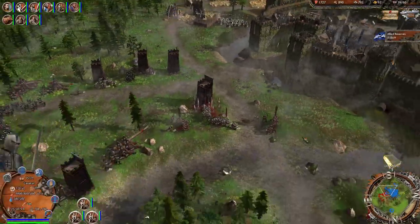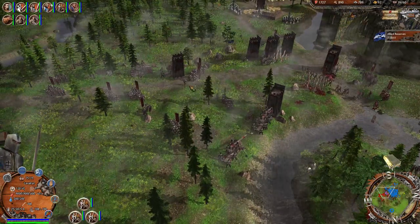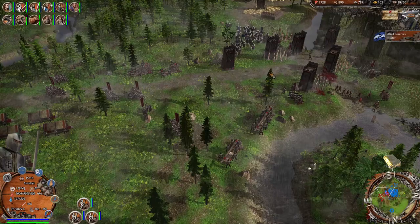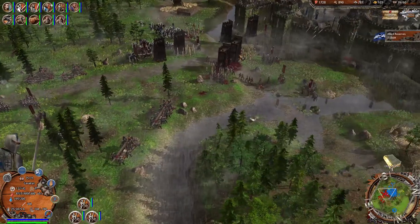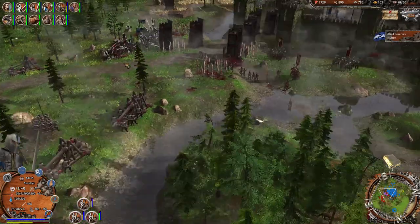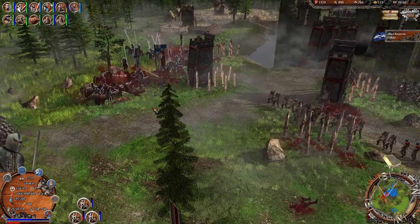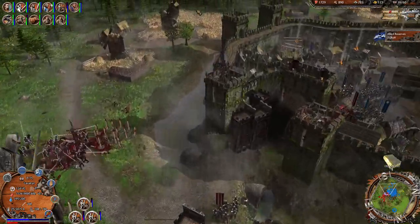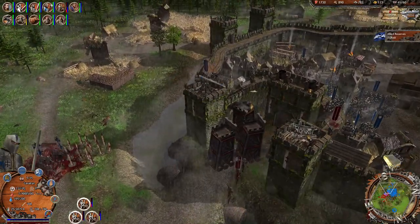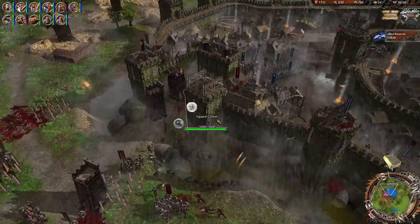They're right on top of us now. We are definitely going to flank them right here — move and attack! Look at those spike traps — ha, take that evil scum! They're coming at us pretty hard. We're going to try to flank them — they've got halberd men. Let's take a close look at these troops. It looks like we're doing a pretty good job. They've got their ladders and they're trying to infiltrate our ranks, but they can't even get close because we're decimating them. They've already taken out one of our trebuchets — let's see if we can build another one.